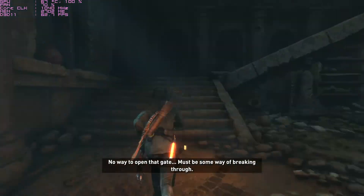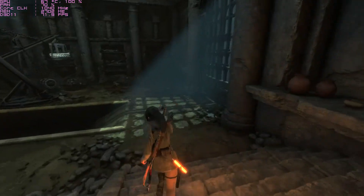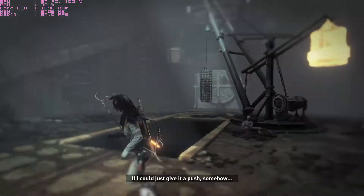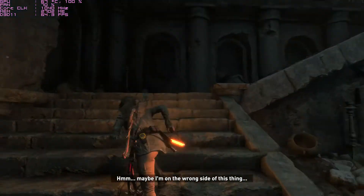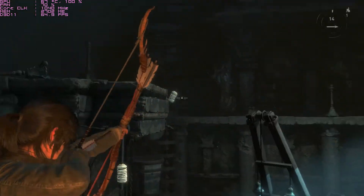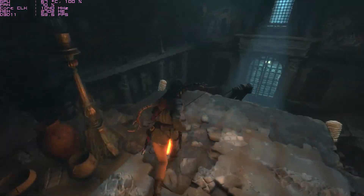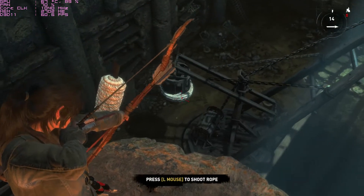There's no way to open that gate, must be some way of breaking through. Oh wait a minute - can we use that? No no no, stay up. That's lighting up now, just give it a push somehow. I'm thinking that we just shoot this up and then the flames will push it. I know this is wrong but let me give it a try. A bit more - it was perfect.